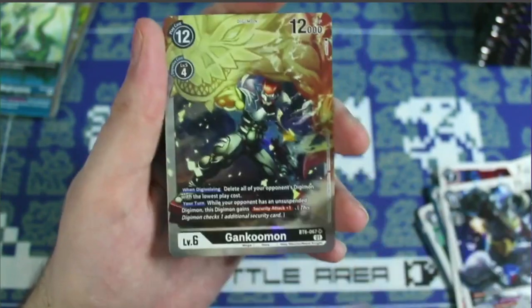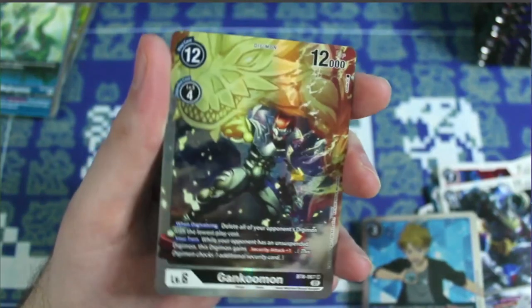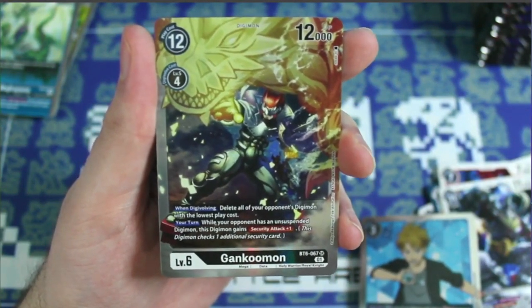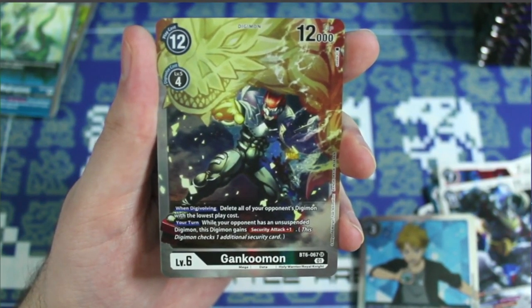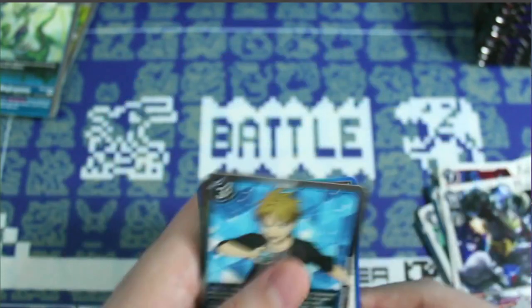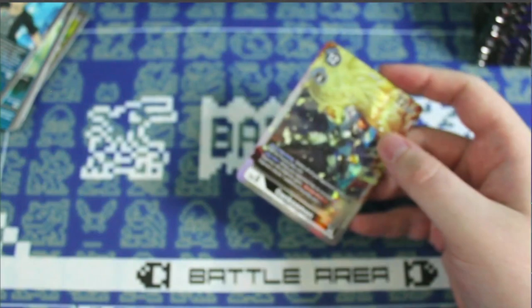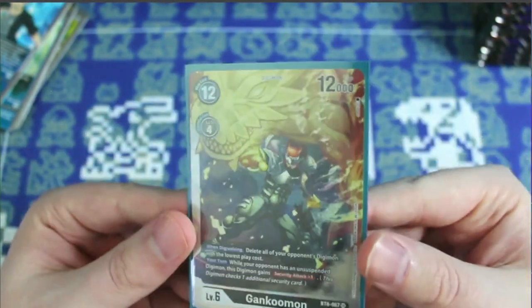We got another Matt and a Genkaimon — another SR! When digivolving, delete all of your opponent's Digimon with the lowest play cost. On your turn, when your opponent has an unsuspended Digimon, this Digimon gains Retaliation plus one — not bad, someone will find a way to use it. Another SR hit — let's get it sleeved up.